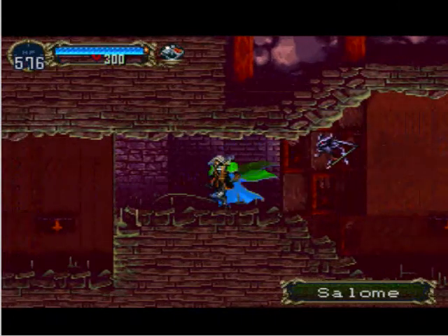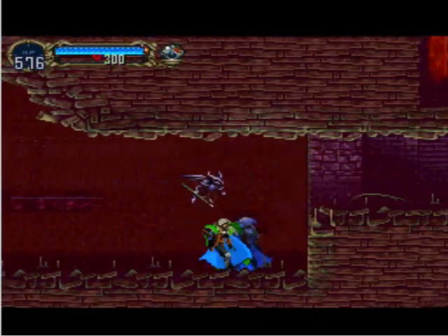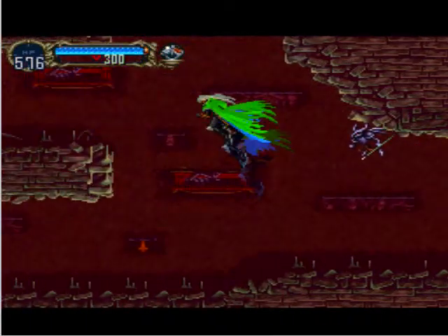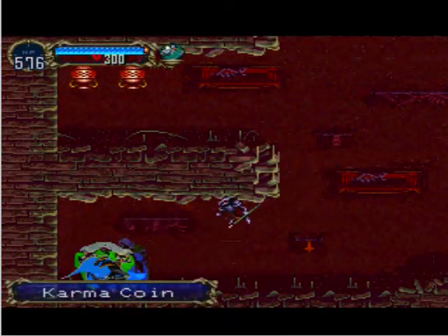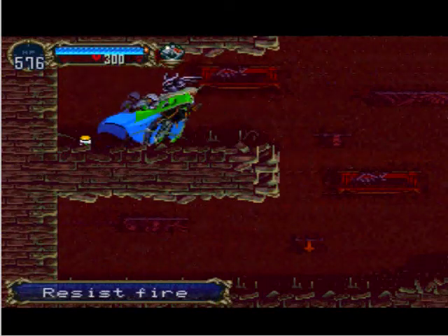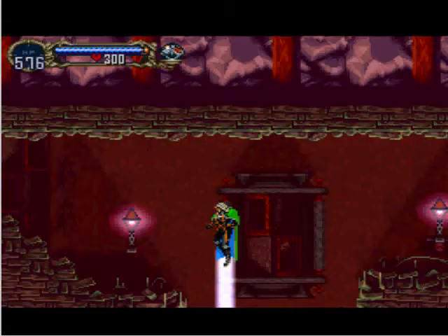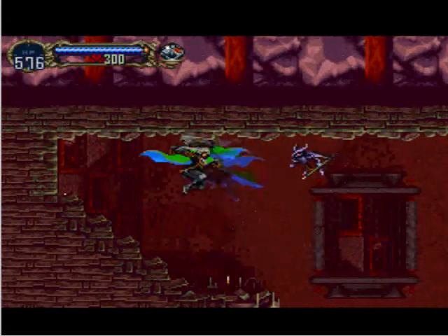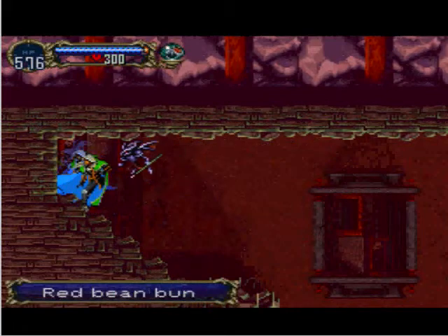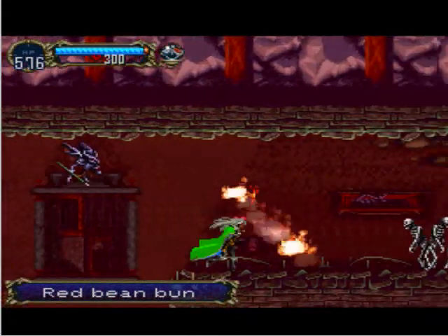Those Solomes can also drop a wizard hat as their common drop, which has the highest defense out of any helmet in the entire game, so that could be useful. However, the dragon helm is just that much more useful because it increases your attack and also cuts enemies' defense by half. And yeah, there's a hidden red bean bun there, but the food's not really that useful.